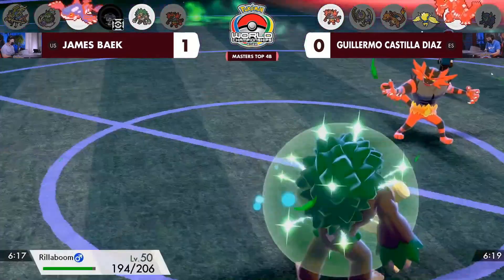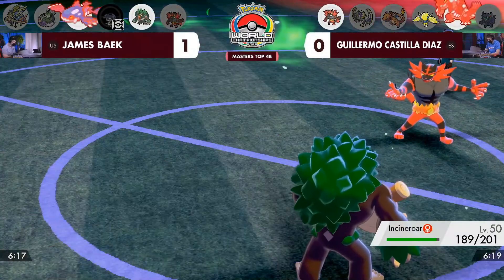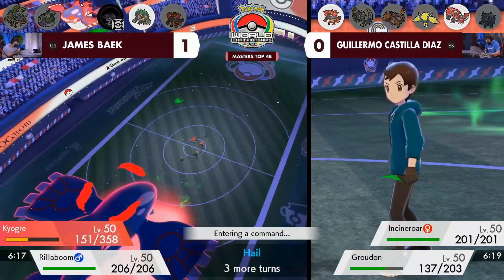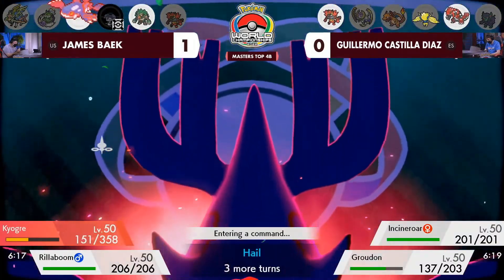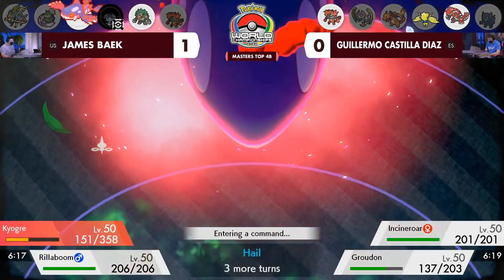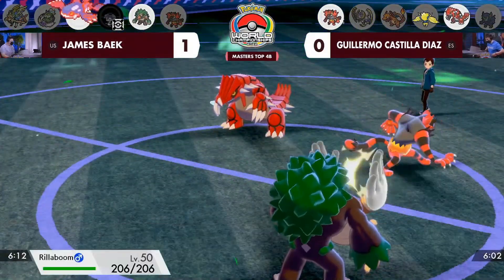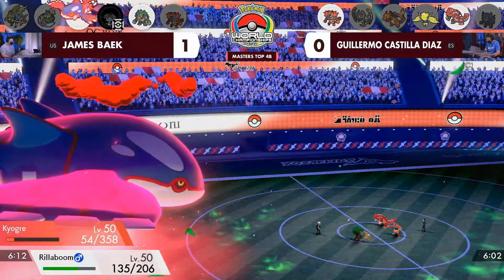There aren't too many ways I think that Guillermo's Groudon is able to hit the Rillaboom for good amounts of damage. Yes, you're still looking at it as being a pretty big threat to the team. One really important thing here is that Guillermo Dynamaxed one turn before James, so James still has a turn of Dynamax to work with now that Groudon's is over. There's definitely room to capitalize and maybe a potential switch around could be the play. I do like keeping the Regieleki to maybe pick off this Kyogre a little bit later — but my big concern is Regieleki really doesn't get to play the game until Rillaboom is gone.